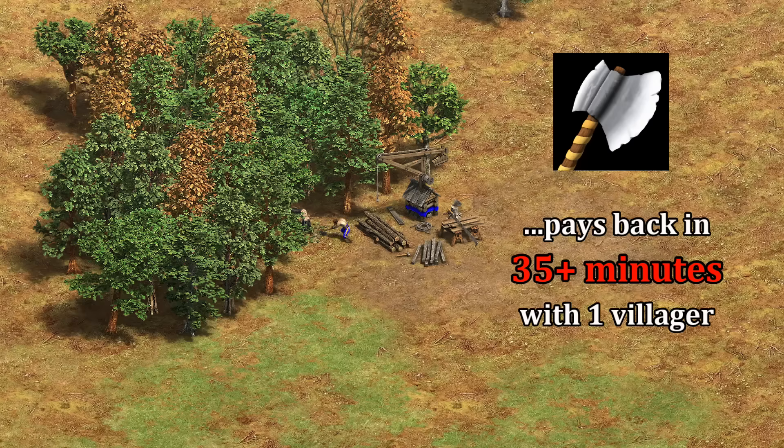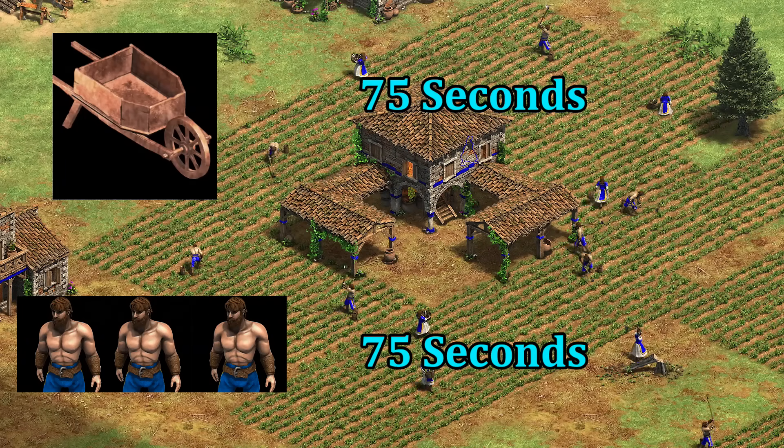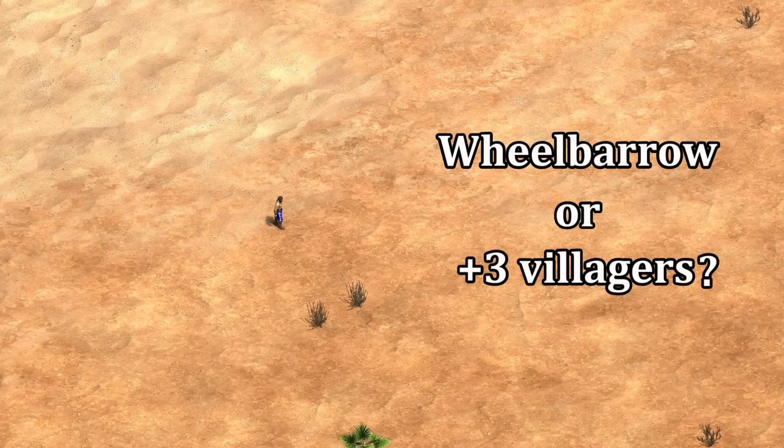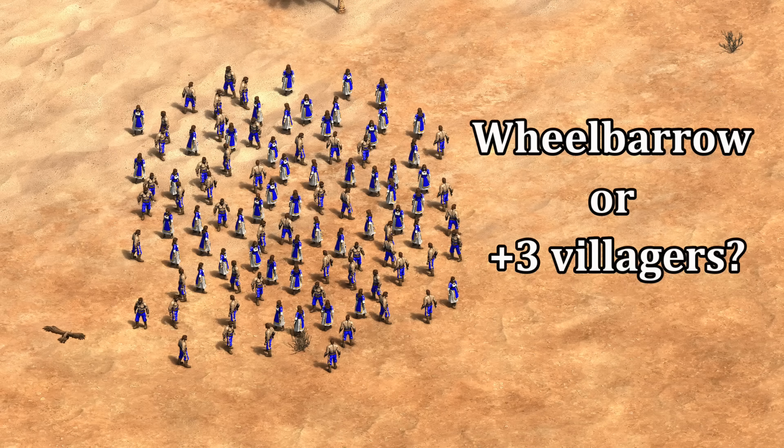With wheelbarrow though, getting it too early actually costs you because it's at the expense of three villagers. To take an extreme example, if you have one villager you're obviously better off getting three more and quadrupling the size of your economy rather than increasing that one villager's work rate by a small percentage. On the other extreme, with a hundred or more villagers, even a relatively small increase in efficiency to all of them will outweigh the benefit of adding three more. So at what point does that flip?